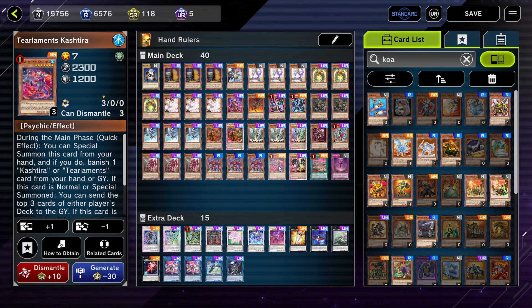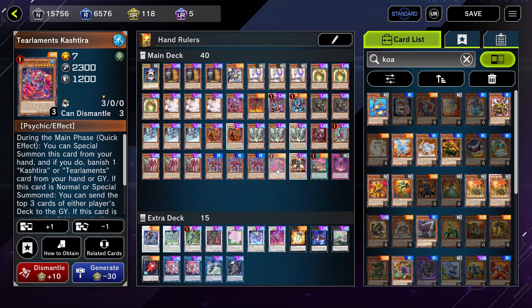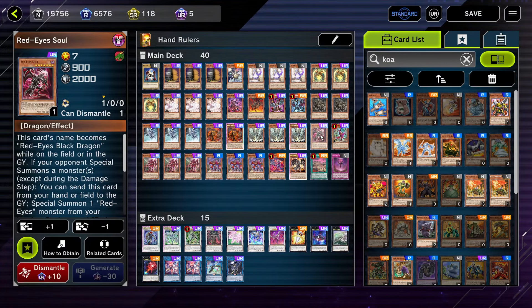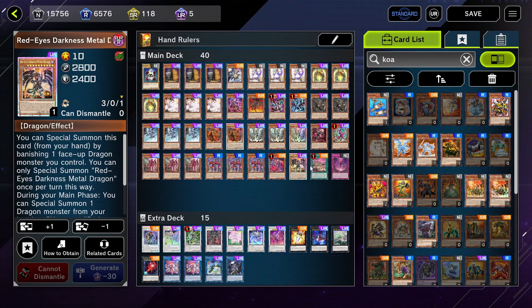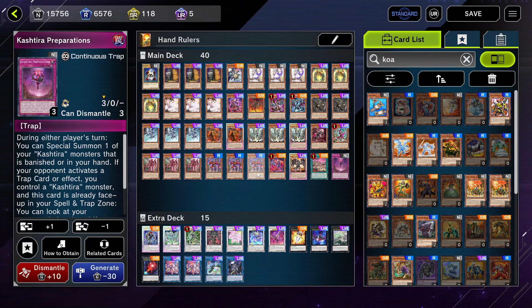Kashtira Tier Element is essentially just Dragon Maid — except bigger, stronger, and it's a quick effect from your hand, which is very cool. Only one Darkness Metal, because we run Soul. One Kashtira Birth and one Preparations.